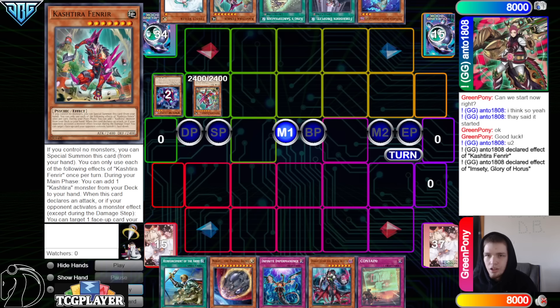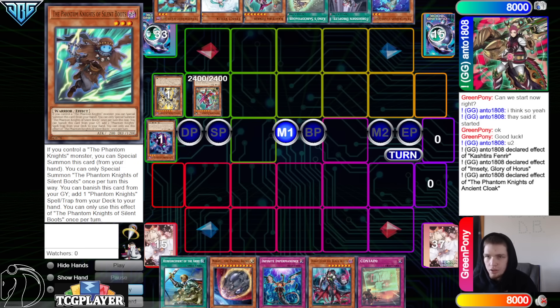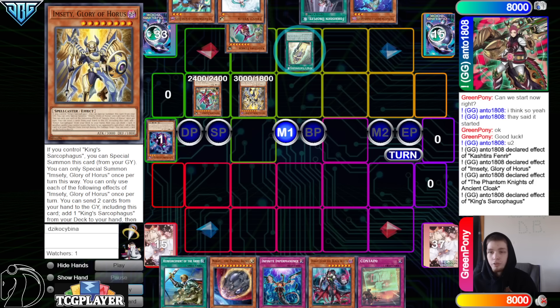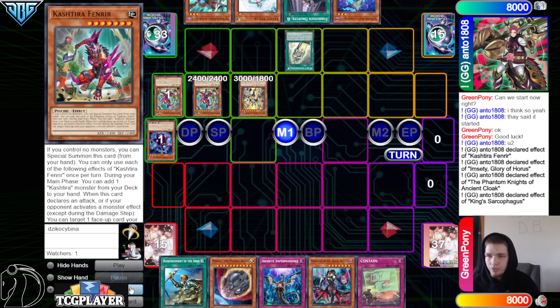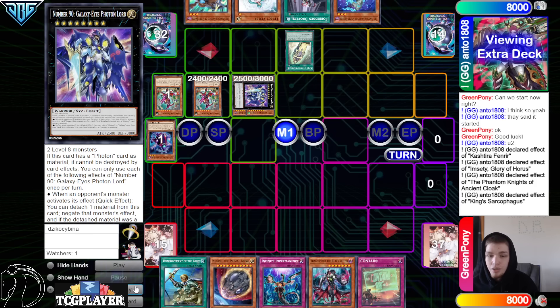But then they're going to go ahead, search Sarcophagus, draw on the Veiler, and then Ancient Cloak banish, go search out Silent Boot, then activate Sarcophagus, summon out Glory from the Graveyard. Sarcophagus discard Fenrir, then go dump Happy, special summon out Happy, overlay into a Number 90.